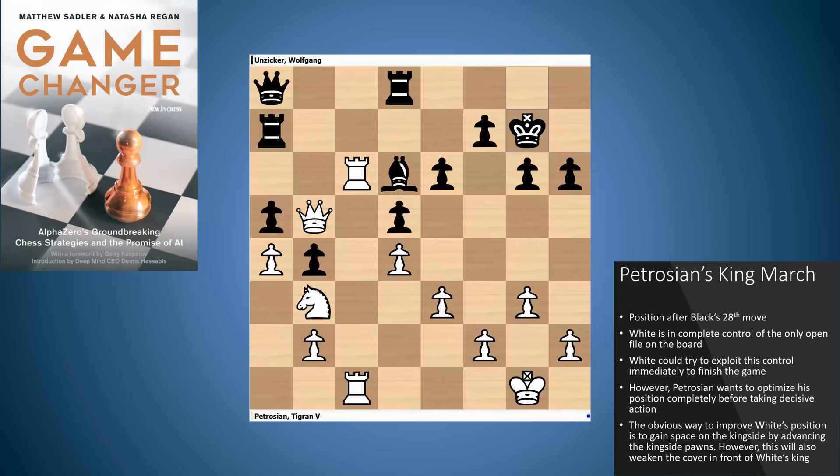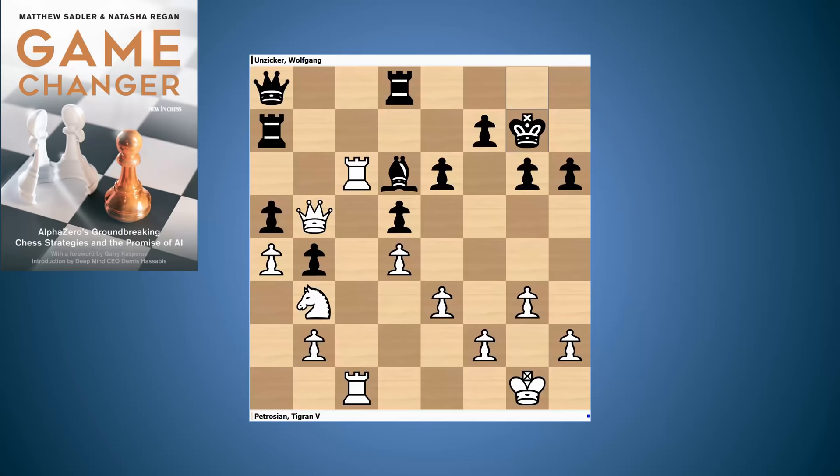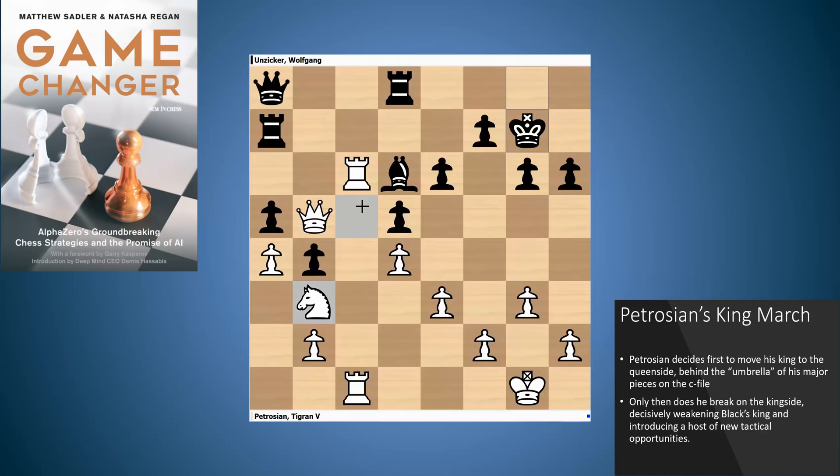One thing that might occur to you is to put some pressure on the kingside. But if you push all the pawns forward to try and create another weakness, you might end up exposing your own king. White could try and make something of the control of the C file and attack the pawn, but it's a very narrow channel to attack on. The advantage of having much better placed pieces is that they have a lot more mobility and can act on both sides of the board. But that king on G1 would be rather weak if you advanced all the pawns.